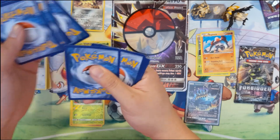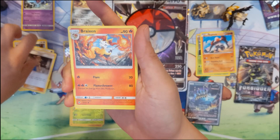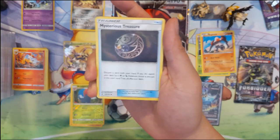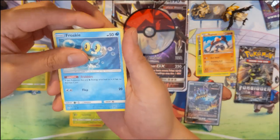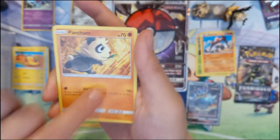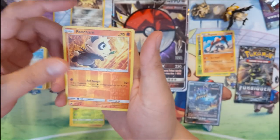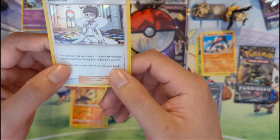On to Forbidden Light — a set that kind of fell flat for me. We got a Mysterious Treasure, which is one of the better cards from that set, kind of like a better Ultra Ball but only for certain types. Also a Bergmite, and for the rare — Diantha holo! Holo trainers still catch me off guard. Very nice.